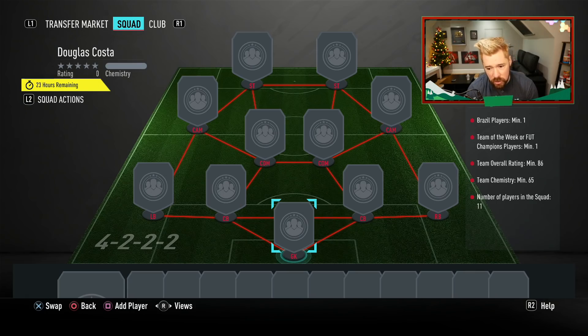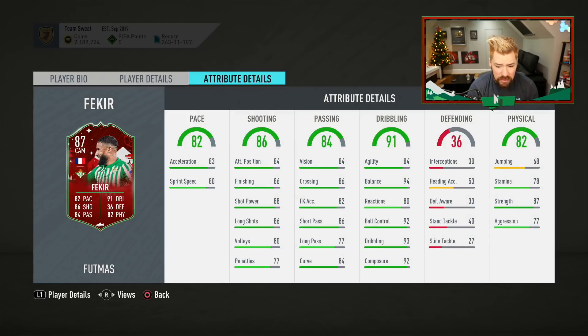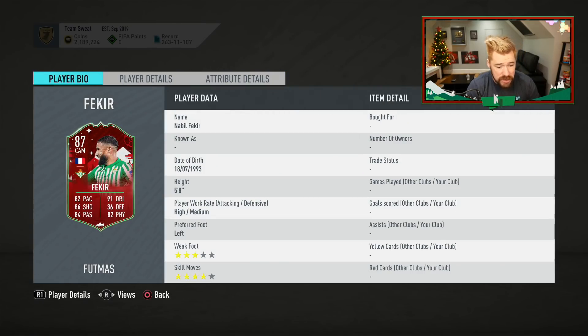Now tell me how Luque Bacchio requires an 84 rated squad with 3 segments and 84 and 285s, and Douglas Costa requires an 86. And then we've got Fekir who's already got an inform.